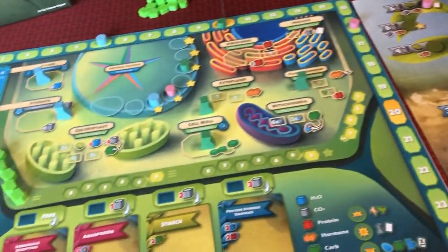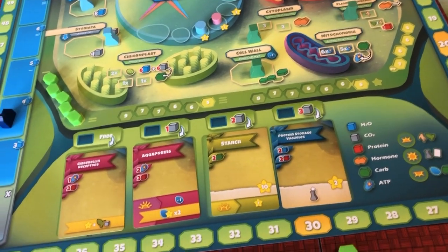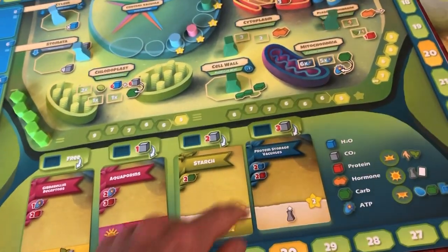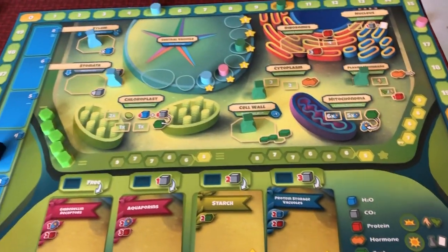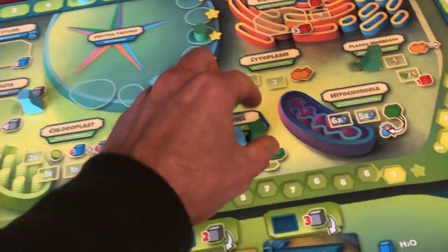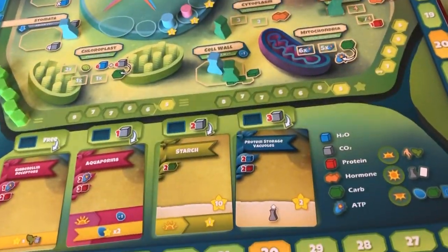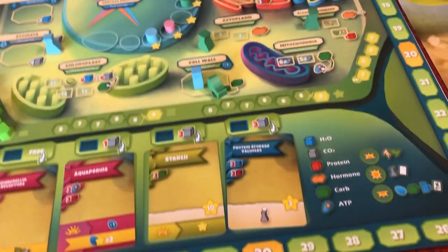Some of the cards here include starches. Starches are just a way to dump a bunch more of your carbohydrates in to score a bunch of points right off the bat. And then each morning, you'll score an additional point for having this card built. These protein storage vacuoles are kind of fun — you can pay water and proteins, and they'll give you points right away, but they also allow you to pull a flask off of any location on the board. Why that is so interesting is because some of these spots you can have multiple players in, however you cannot have two of the same color in there. So if I had my flask here and I wanted to grab this spot, I could not right now. But if I played a protein storage vacuole, I could take my blue flask back and then place back there again on another turn and take that big, juicy nine-point spot with one carb, which is a really great conversion.